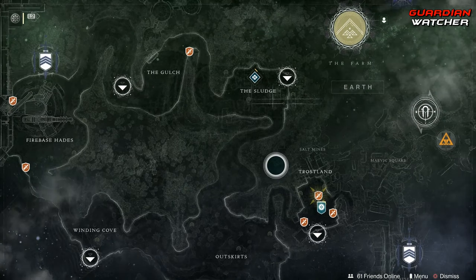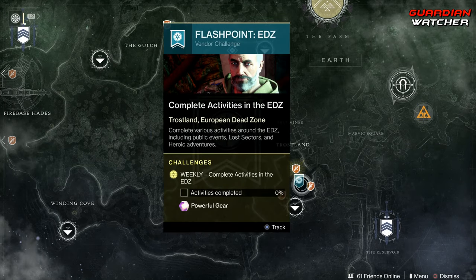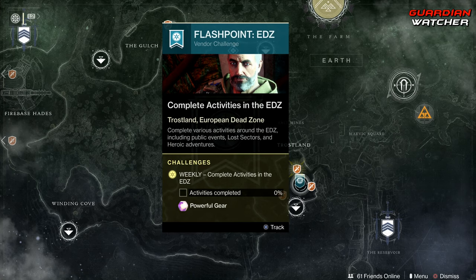Coming to Earth, aka the EDZ, we have the Heroic Adventure as well as the Flashpoint on the EDZ. You need to complete Public Events, Lost Sectors, and Heroic Adventures. If you do the Heroic versions of the Public Events, you can get this done a lot faster.